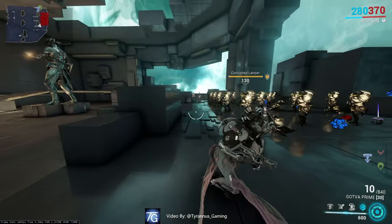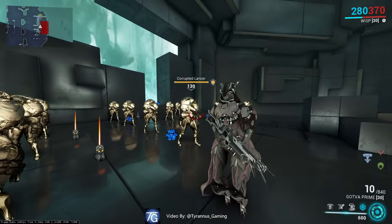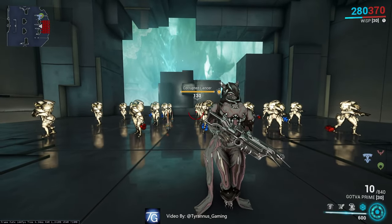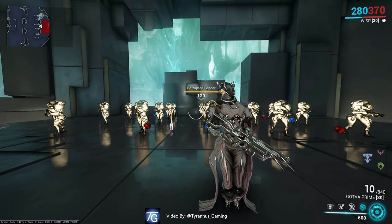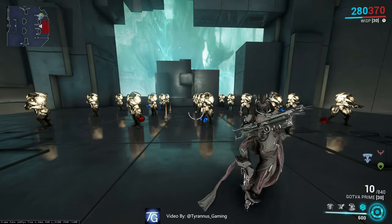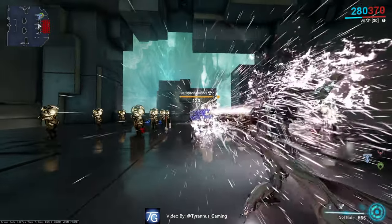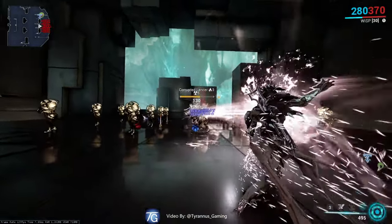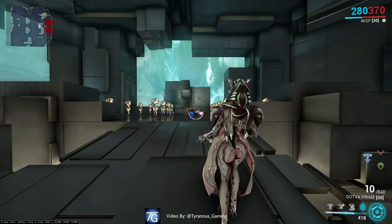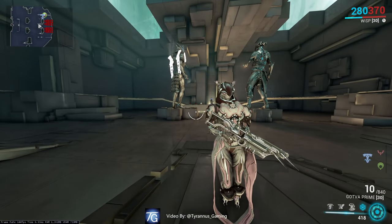We are going to discuss a couple hidden features of Soul Gate. The first one is that if you use Soul Gate and simply pull the right trigger as though you're firing a gun, it will increase your damage by 50% every half second until it reaches 500% damage output. This is what that will look like.